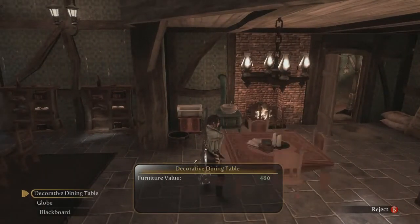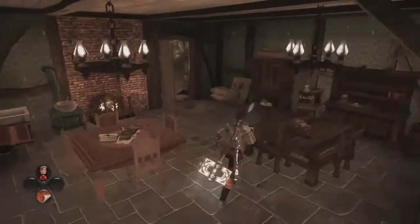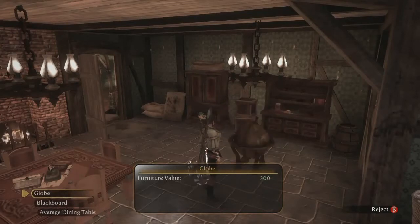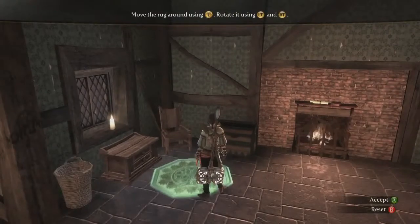But now in Fable 3, if you want a bed instead of a wardrobe in a certain place, just swap it out. Prefer an iron maiden to a sink? Swap it out. Who needs hygiene anyway? And don't like the rug or its placement? Swap it out and move it.